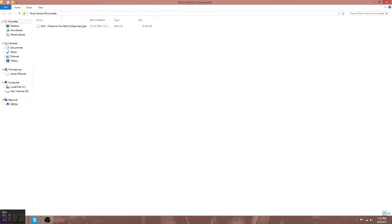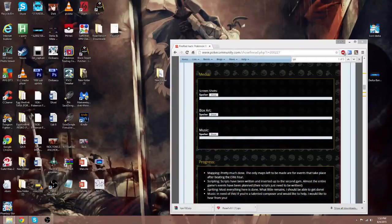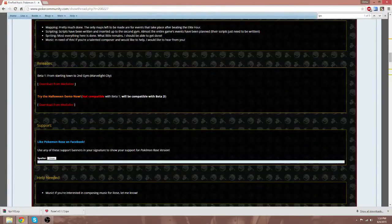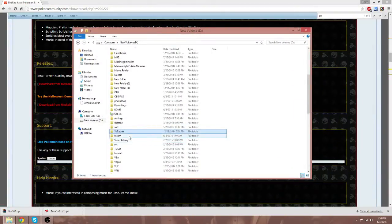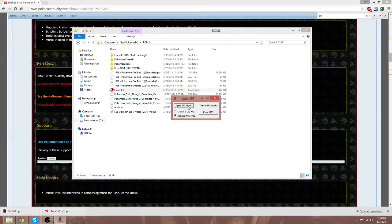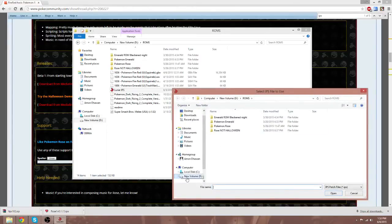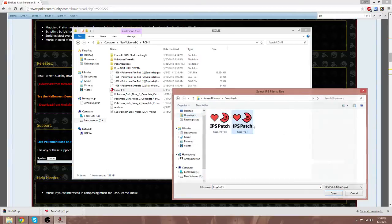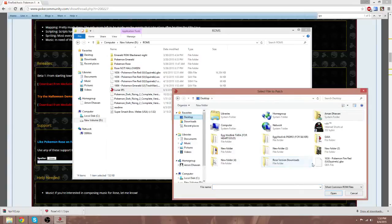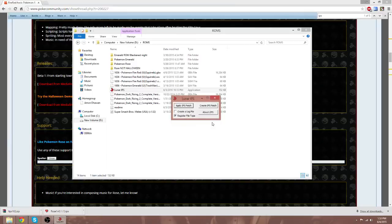What I'm going to do is open up Lunar IPS — just double click it. It's going to say: apply IPS patch, create IPS patch, about Lunar IPS. Click apply. You're going to select the IPS file first, so I'm going to go to my downloads and click the Rose patch. Then I'm going to go to my desktop, click Rose version downloads, and click the ROM. And the file is successfully patched — just so you guys know that it worked.